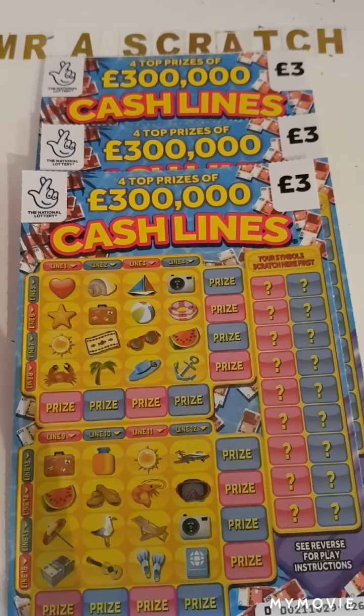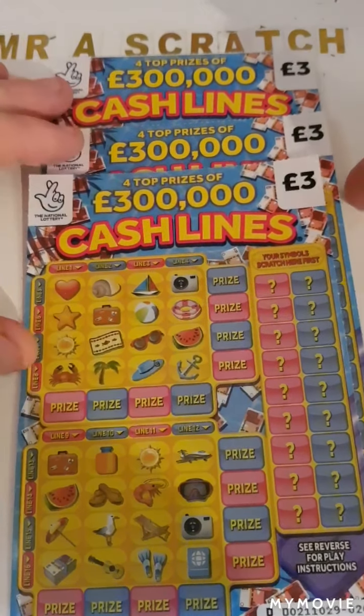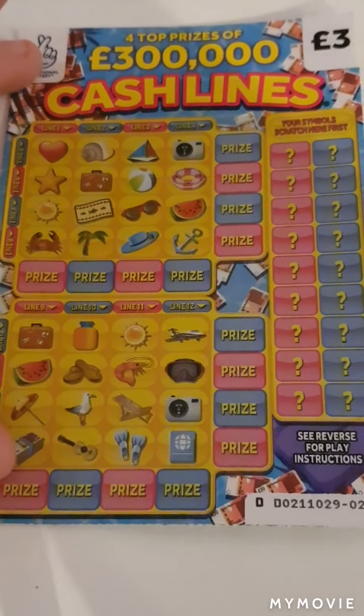Hey there guys, Mr. A Scrutch here. We have three of the Cash Lines cards, cards 26 to 24. You just have to match the winning symbols and then we can reveal the prize.